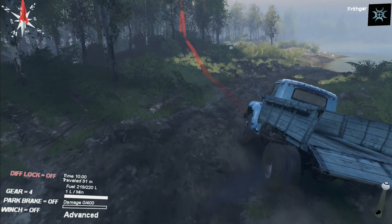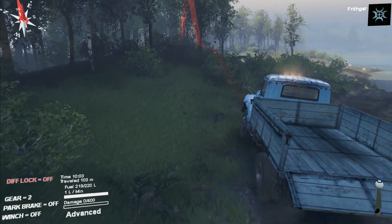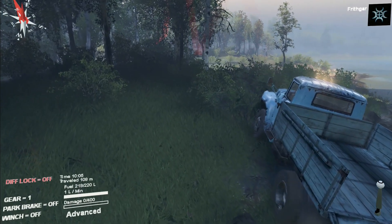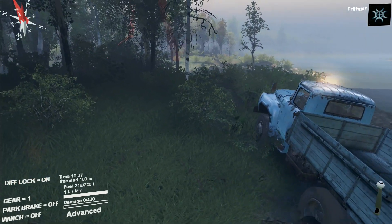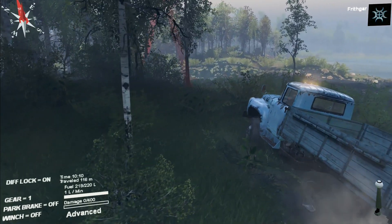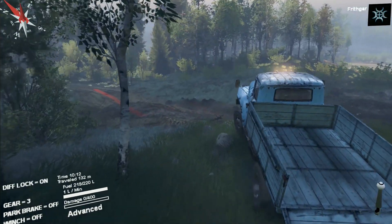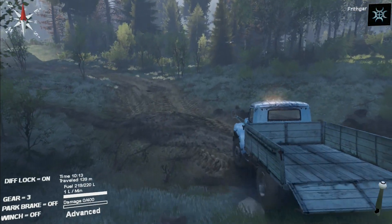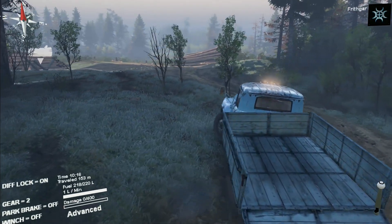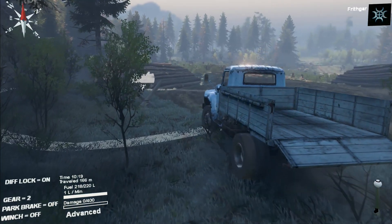I've got a feeling that the C-whatever we just unlocked - the one we've left behind - we can reset it straight to the garage and use it from there. Don't get stuck! Let's put the diff lock in. This is only a two-wheel drive vehicle so it's not the greatest, but it's got to make it. We've got distance traveled - now we're cooking on gas. Can it actually take logs? That's the next thing.